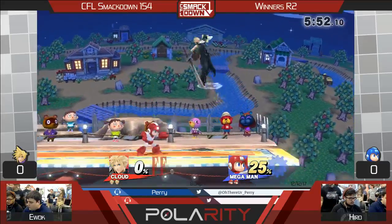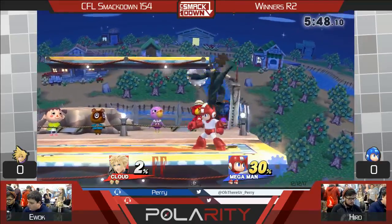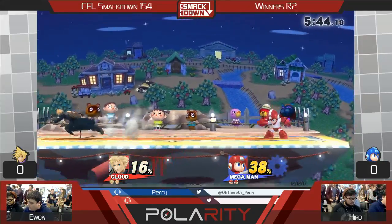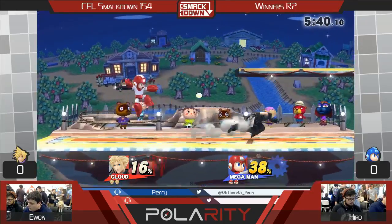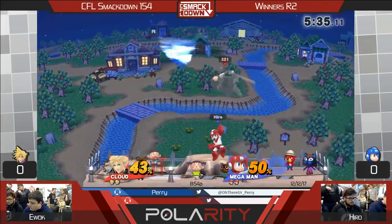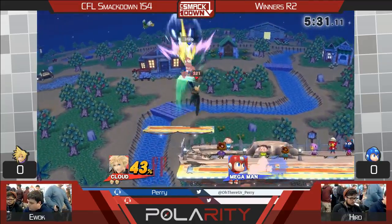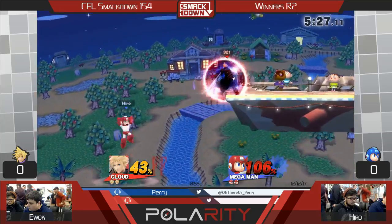25% off of that one exchange — kind of crazy. Missed grab and then no one capitalized, but nice little metal blade into some Lemons. Just some safe pressure right now, playing pretty slow. This is one of the matchups that Mega Man has to space especially carefully because Nair and Back Air have such long horizontal range. So even if he doesn't space Lemons right, he could get hit by a lot of aerials.